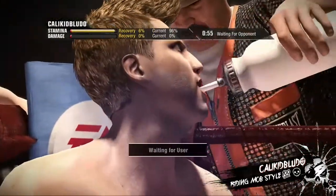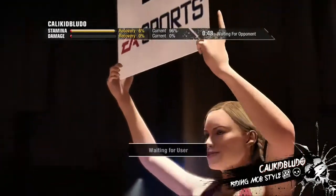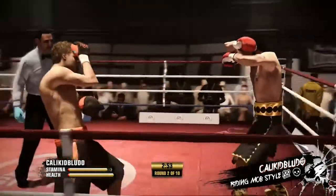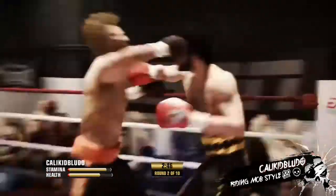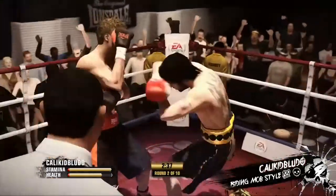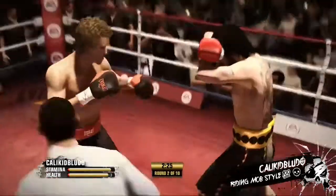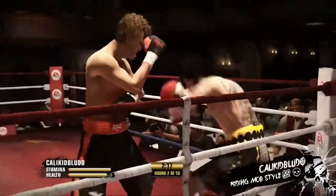Get on the inside then throw the right, but set everything up. Here we go, round two is underway. Another flush shot lands upstairs, and you see what he can do when he sends that right to the head.